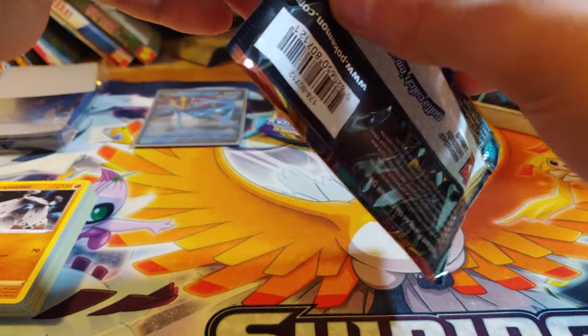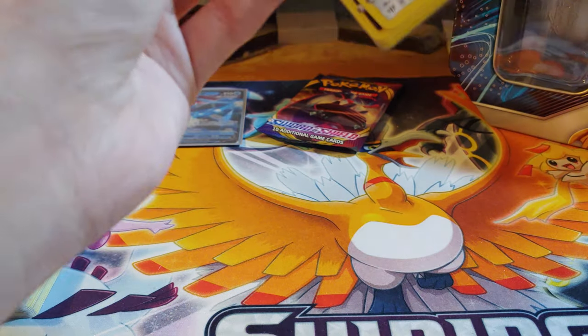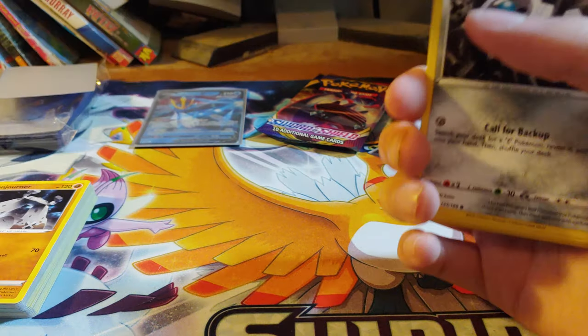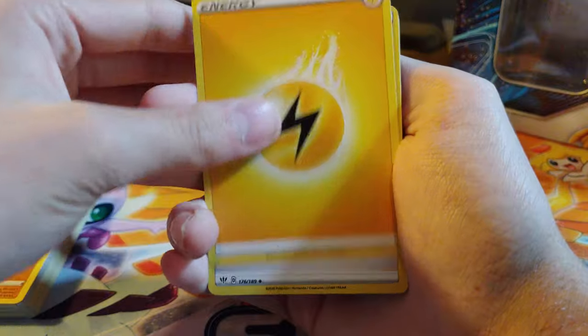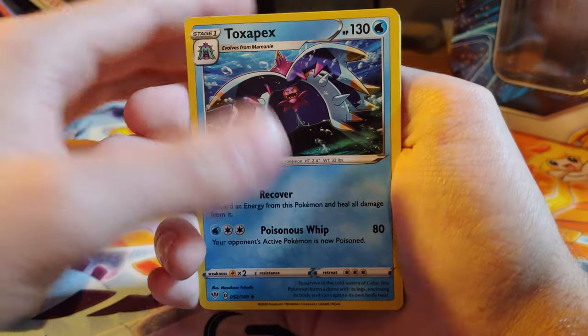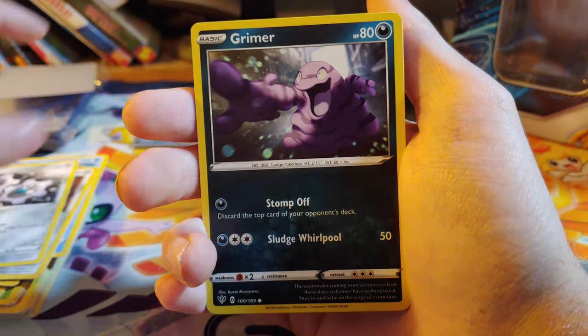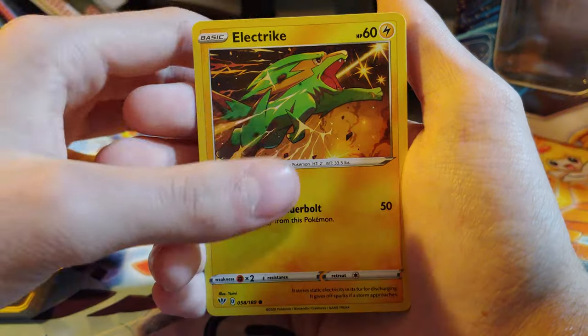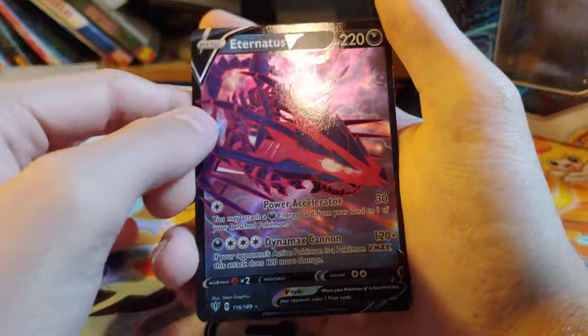Obviously it's Charizard VMAX or nothing — I don't think there's anything still close to the price of Charizard VMAX in this set. Here's the code card. I'm hoping for one ultra rare, or at least two. Lightning energy, Powerful Energy, Toxicroak, Klink, Klink, Grimer, Mr. Mime, Galarian Mr. Mime, Electrike, Dunsparce, the reverse is a Dartrix, and the Eternatus V. Not bad — one of the better ones to get.